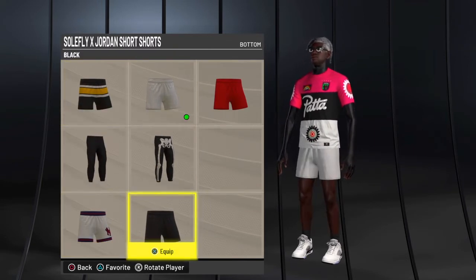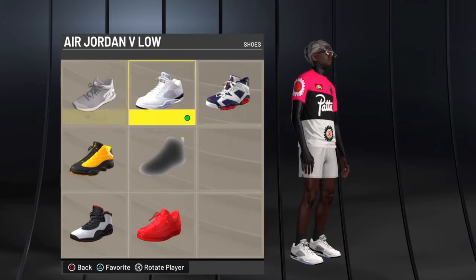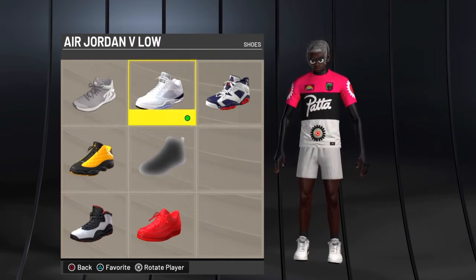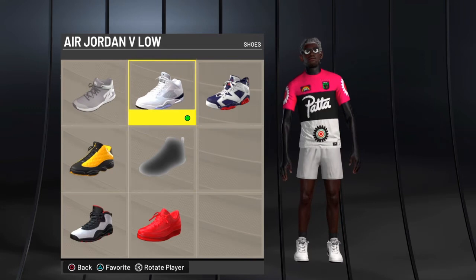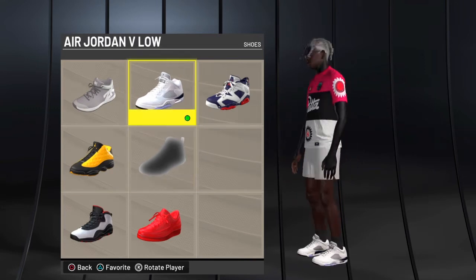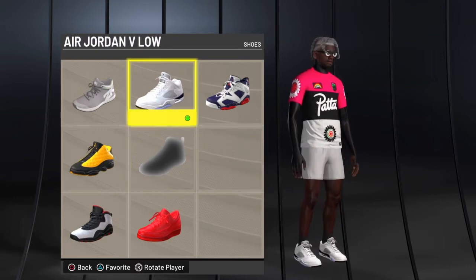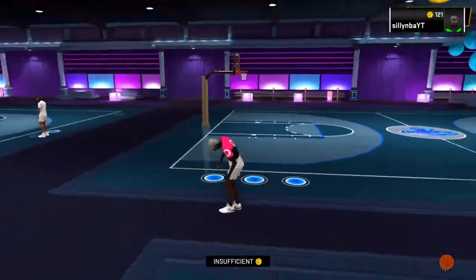If you don't have the short shorts, get solid color white short shorts. For shoes with fit number two, you can make some custom pink and black shoes — search 'pink and black Jordan' in MyMake — or pink and white. You can also get white Jordans from the Jordan items store, make your own white Jordans, or do the black cat 4s from fit number one. Whatever shoes work best for you. That's fit number two.